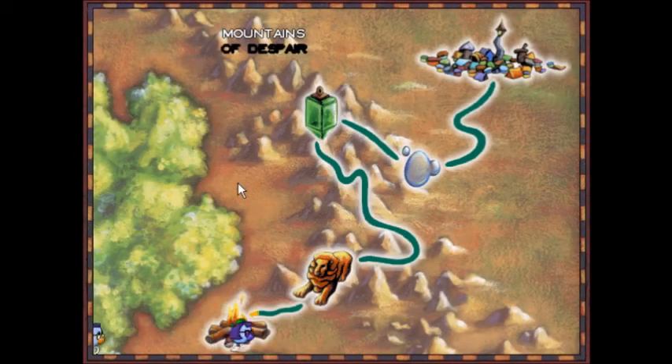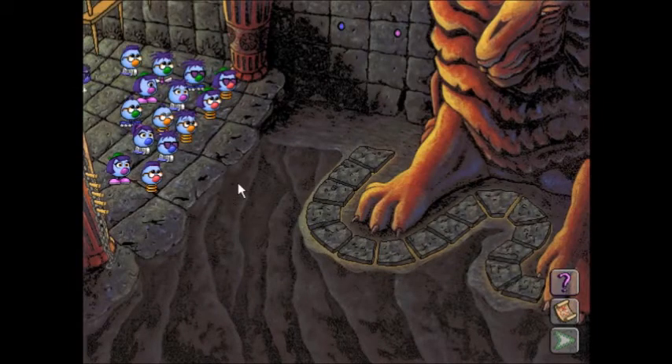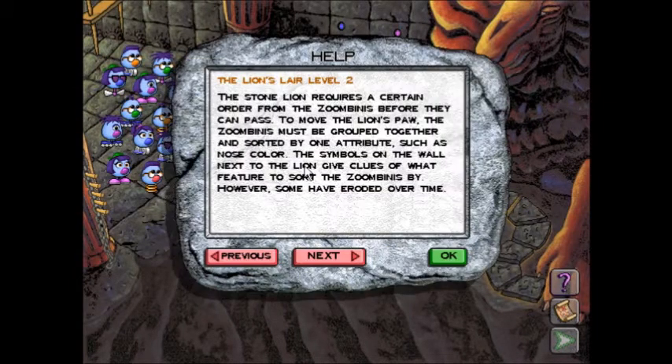The puzzles are going to be significantly more difficult this time around. The Lion's Lair, level 2. The stone lion requires a certain order from the Zoombinis before they can pass. To move the lion's paw, the Zoombinis must be grouped together and sorted by one attribute, such as nose or hair. The symbols on the wall next to the lion give clues as to what feature the Zoombinis have to be sorted by.